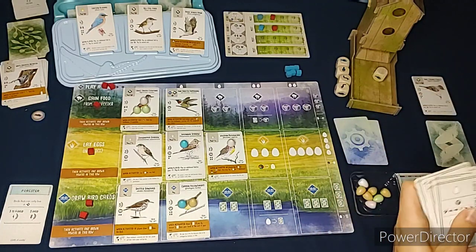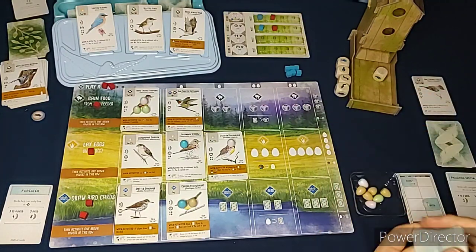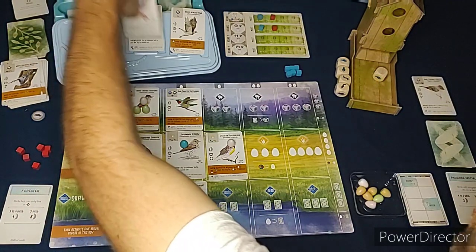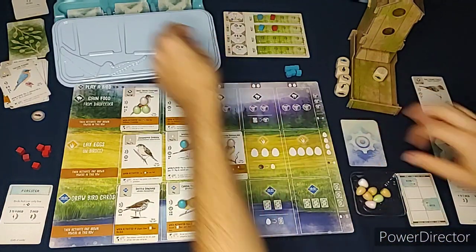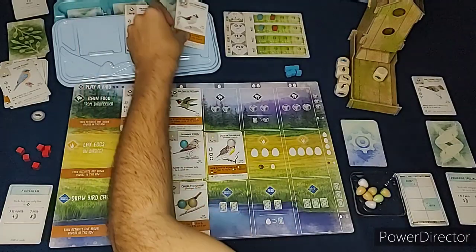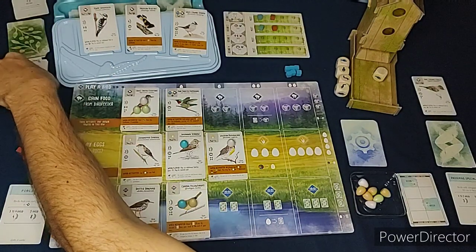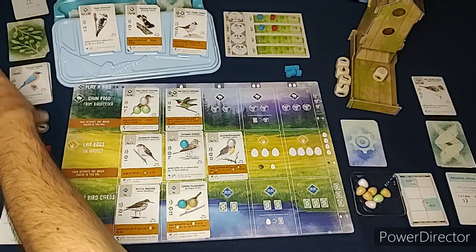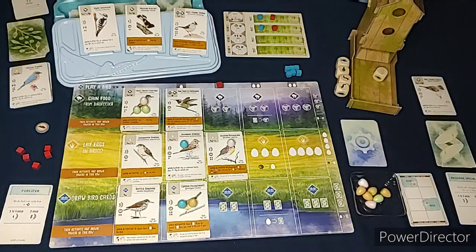We reshuffle the Automa cards - removing the round two card - and get all our action cubes back. The birds get replaced and the deck gets shuffled. There are a lot of bird cards in this game but you go through them pretty quickly. We'll start round three.